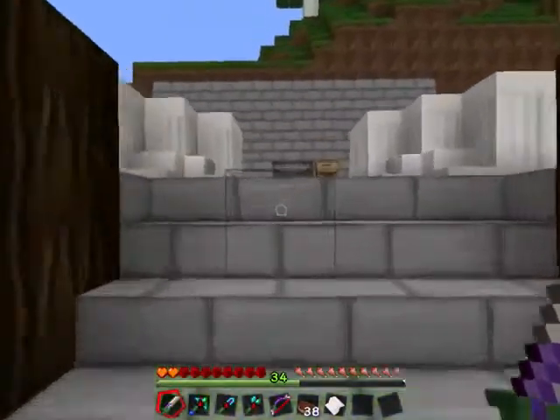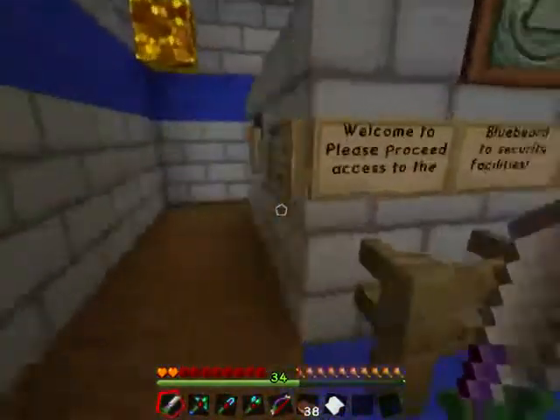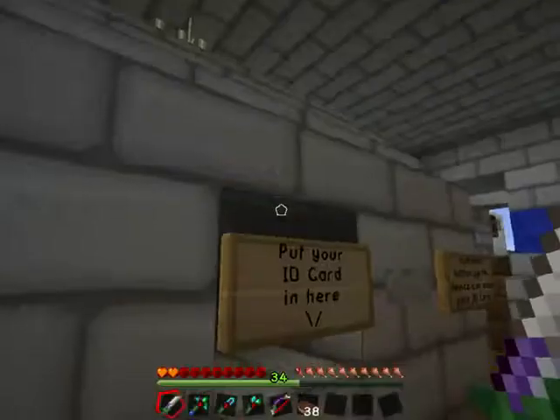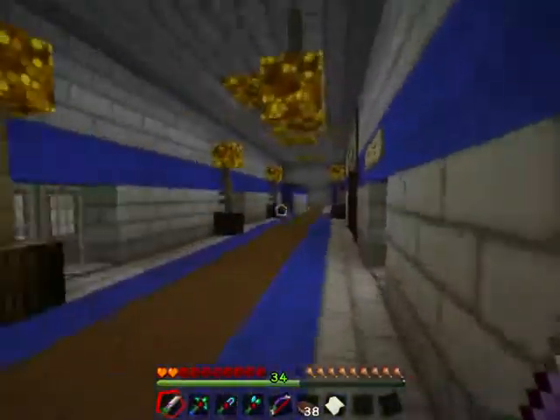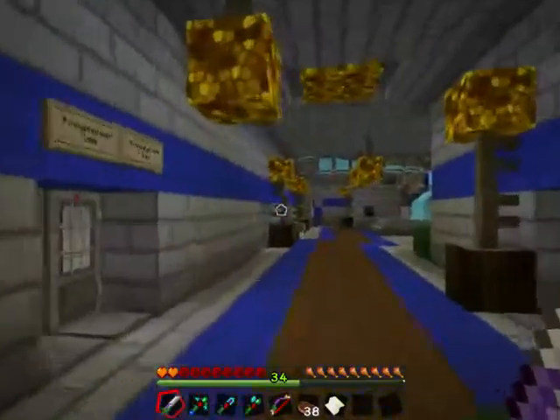First off, we've done some work in Bluebeard Laboratories, so I'm just going to come show you guys. I did a bunch of clearing out with my tools, which I will show off in a second. Let's just head on in. Basically, we didn't do anything with the tinkers lab — I built two new rooms here so we'll be able to do stuff in there.